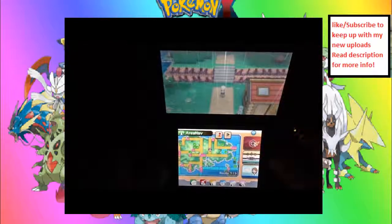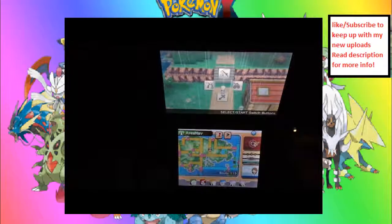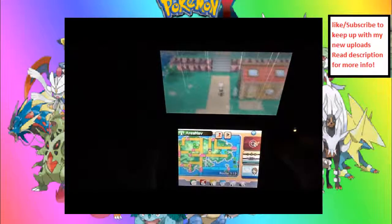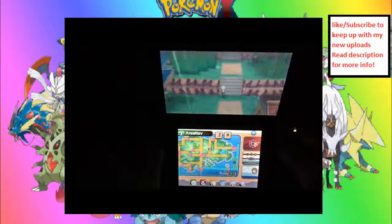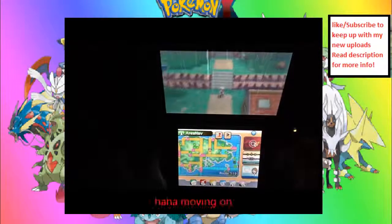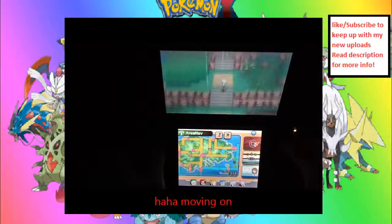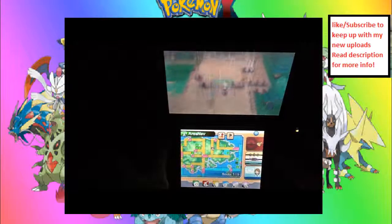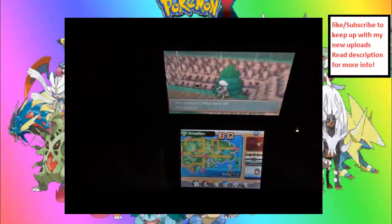Next will be Charizardite X. So I'll see you guys at the Scorch Slab or Fiery Path — either one of those, if you know what I did there. Actually, you know what? We're gonna look for the Charizardite Y first because it's closer. So let's go.